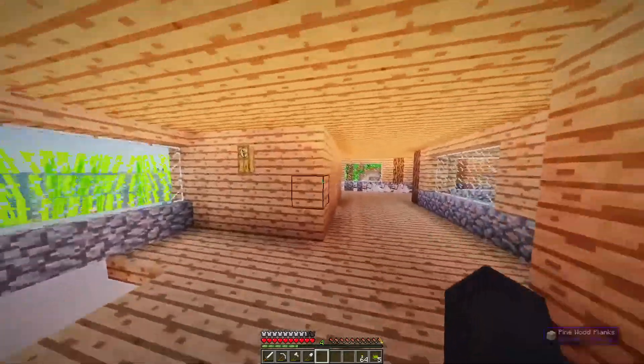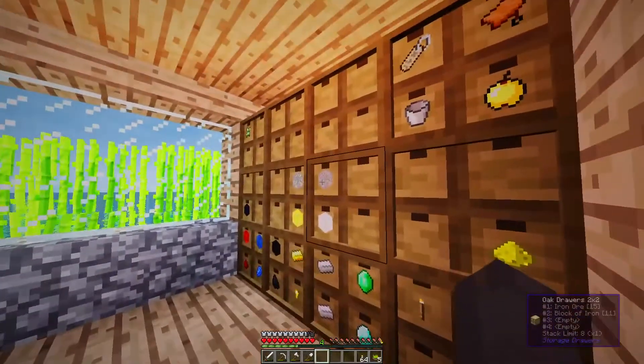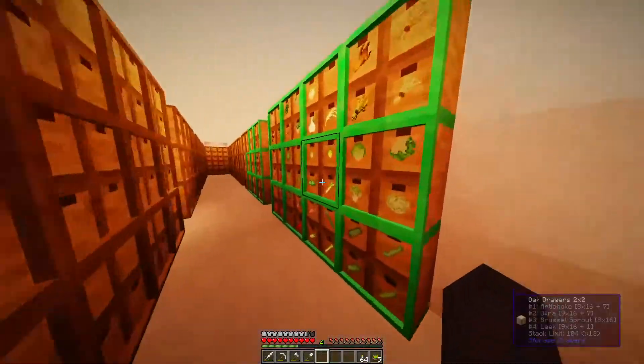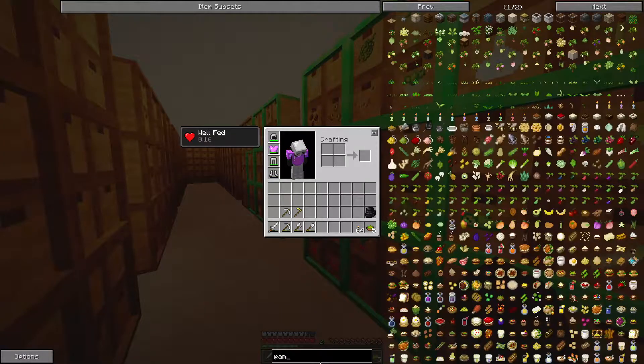Now we need to plant stuff — this is the scary part, kids. I was thinking about what we definitely need: spice leaves, kiwis, and grapes down there. Especially grapes because two villagers already want grapes. There's some other stuff that grows better only in certain biomes — for example, cactus fruits grow best in sandy biomes, and most grow best in forests or plains.